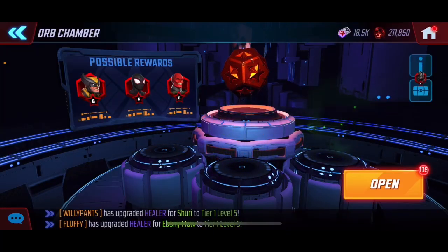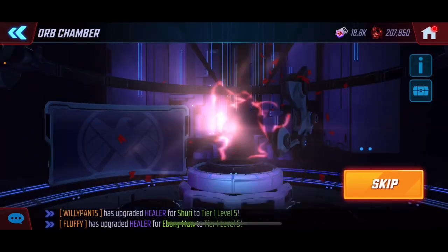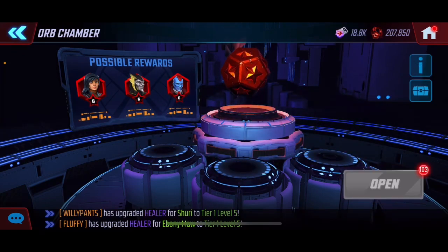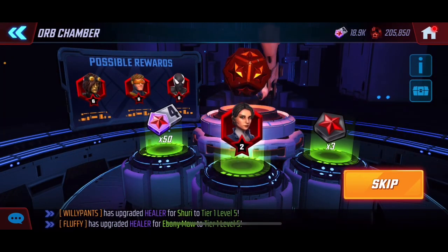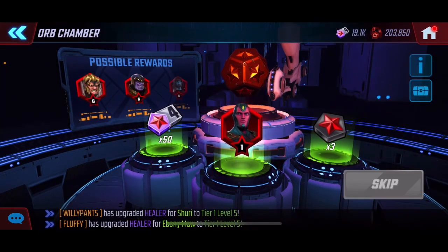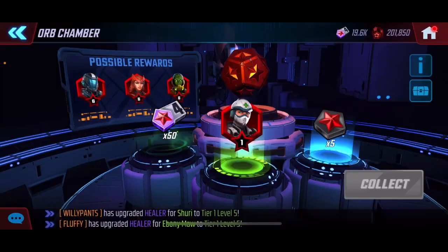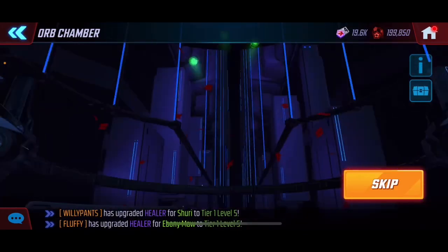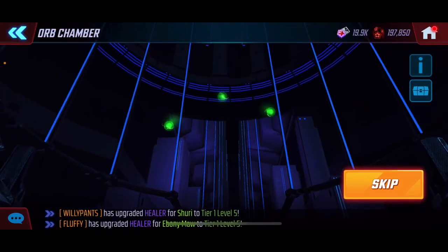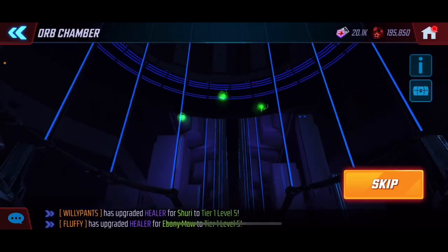Got a purple elite there already — I was hoping it would be him so we'd be done with a short quick video. We got a one-star there, so we got him out of the way. Hopefully we can get a two or three — that would be awesome. Our RNG on the last red star wasn't great; I only got a two on Shang-Chi with the normal orbs, but then we opened some elites and it worked out.